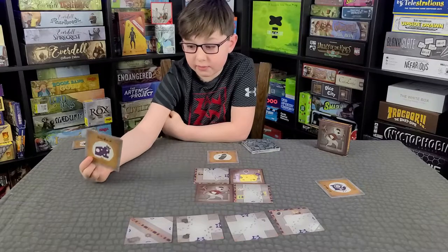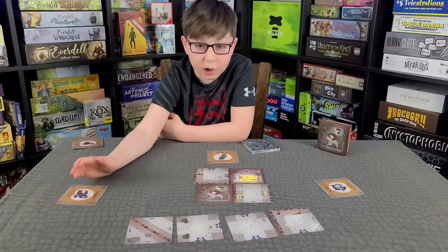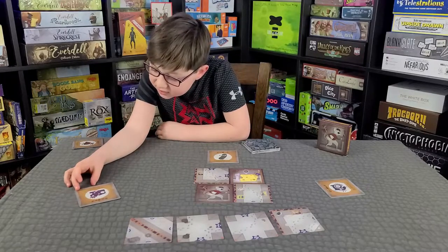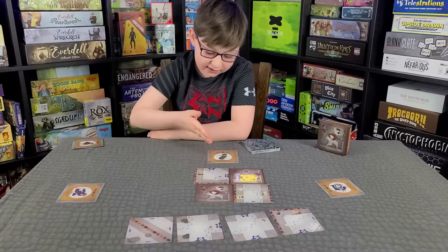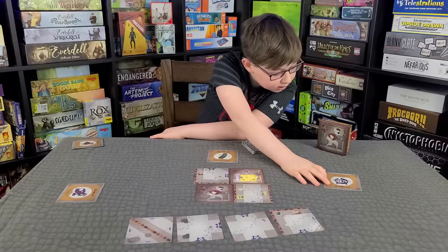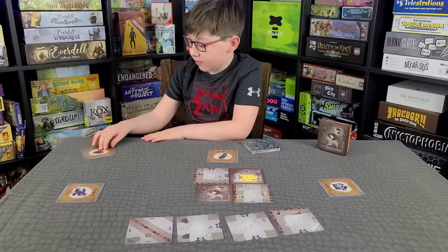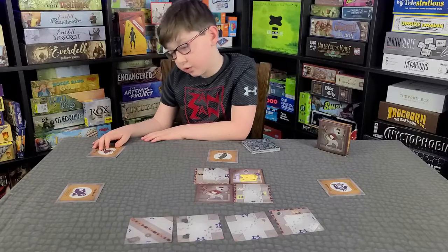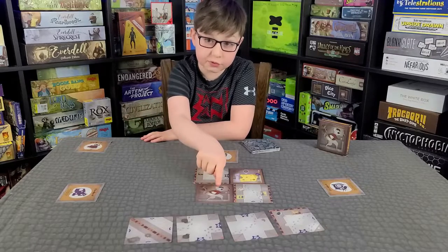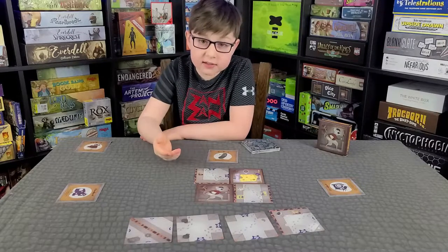The special ability for the cheese is to rotate any maze card. Kaiser's ability is to play another card. The cat's ability is to immediately switch the locations of the cat and the cheese. The mouse's special ability is that once you flip the card over, you can move through mouse holes, which move you to a different tile.